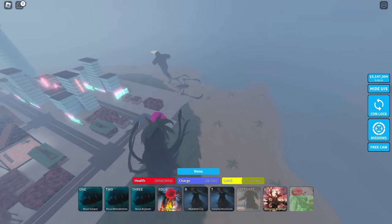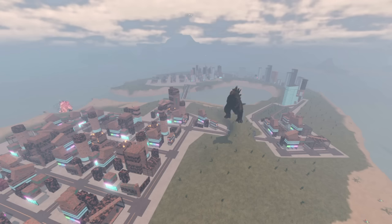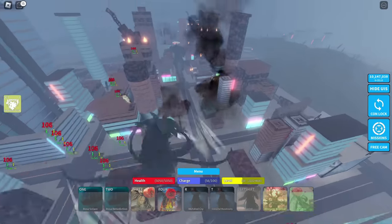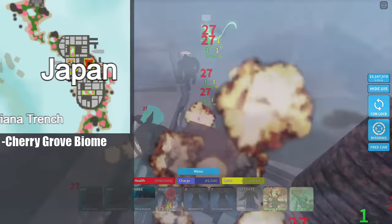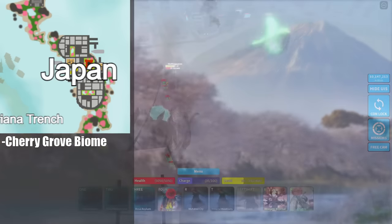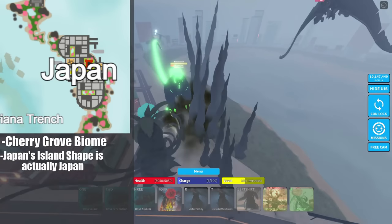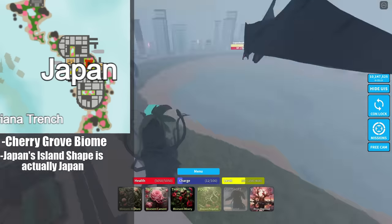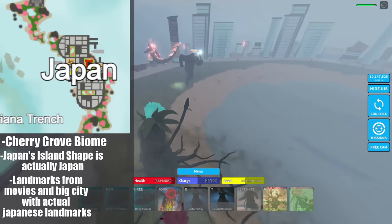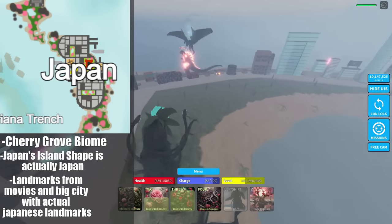I decided to take Japan as a location in a very different direction. As we have now, Tokyo is just a horseshoe with a bridge and two big cities — there's nothing really going on. What I decided for Japan is to make it a cherry grove based biome. There's going to be cherry trees, the traditional Japanese theming and styling of buildings and landscaping. The island shape is based off of actual Japan, so it's very narrow besides the main city in the center, which is going to be the draw for players.